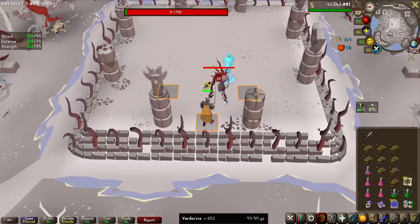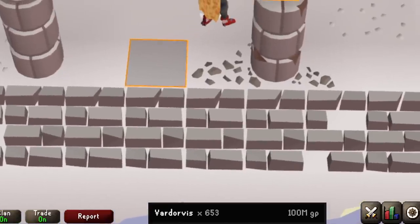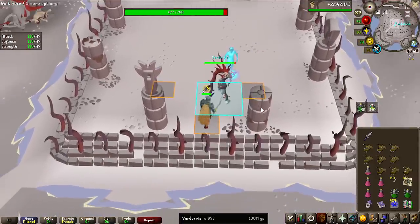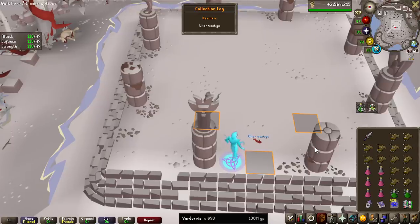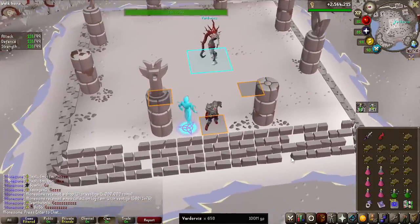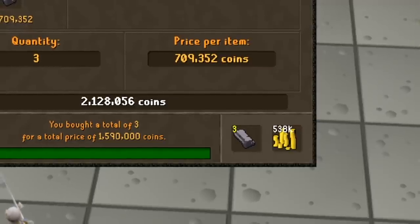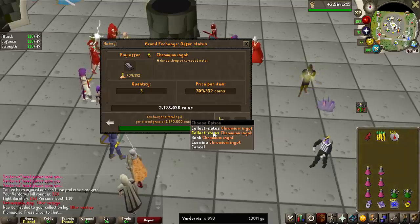As long as we don't get Mind Runes or Javelins — that's 100 million now on the loot tracker, kind of crazy, in 653 Vardorvis kills. We've done a bit more than halfway. We actually got the Altor Vestige! That is the ring, one of the most expensive items from the different rings. Now, because I haven't got any Chromium ingots from this grind so far, I have to buy all of them — they're pretty cheap, you need three of them for 1.6 million GP. And you also need to buy the Berserker ring for 2 million GP.